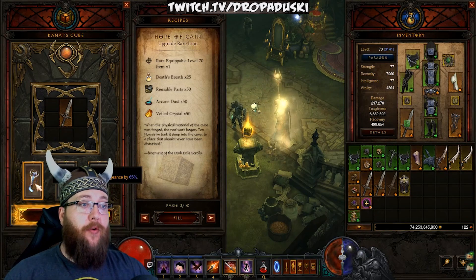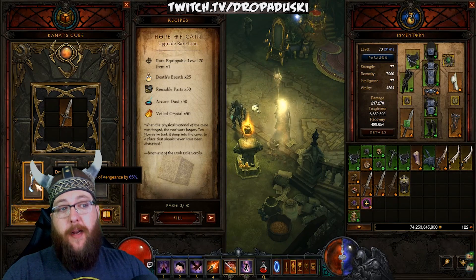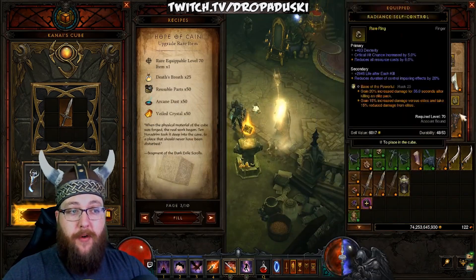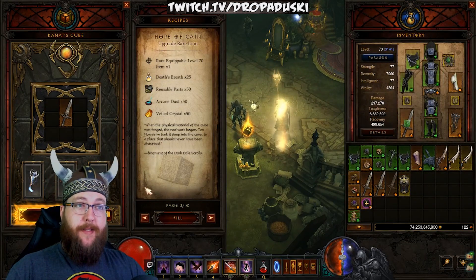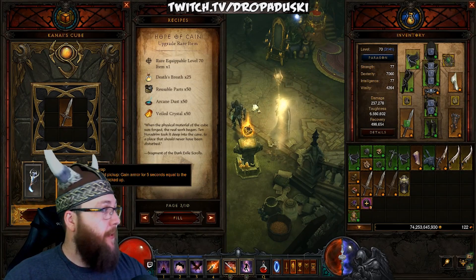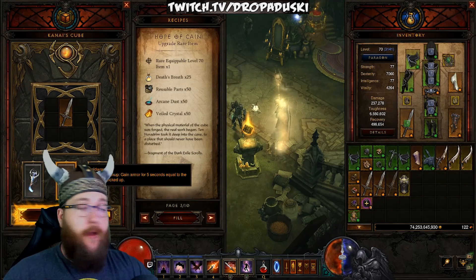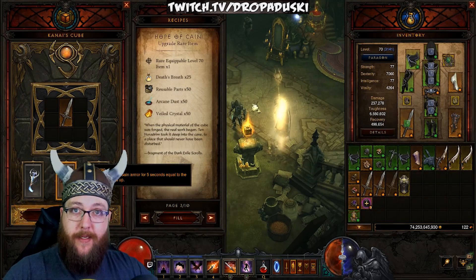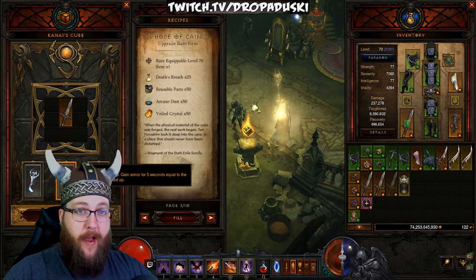While you're doing that, you're going to be spending your Blood Shards at Kadala on either your belt or your Quiver. You have two belts for this early season setup: the Gold Wrap, which is there for survivability. When you couple that with Boon of the Hoarder, you're getting massive amounts of tankiness from picking up gold.